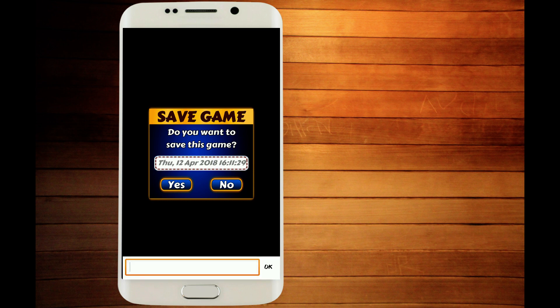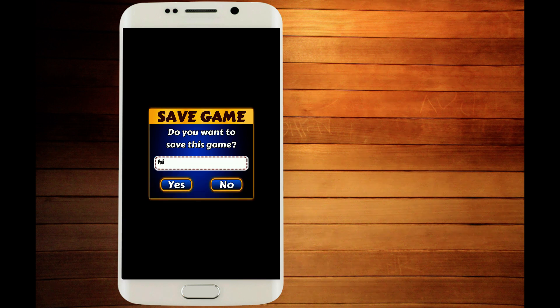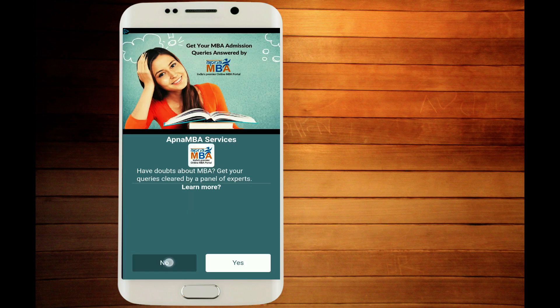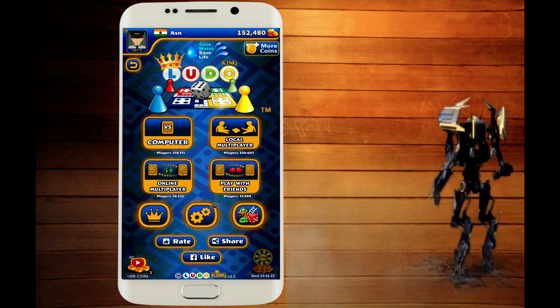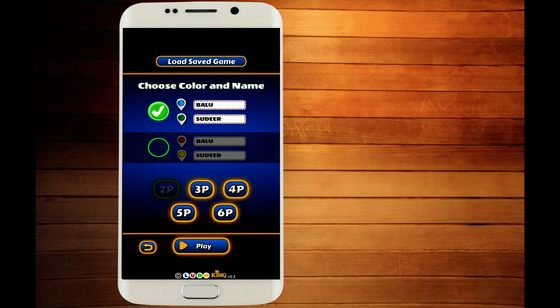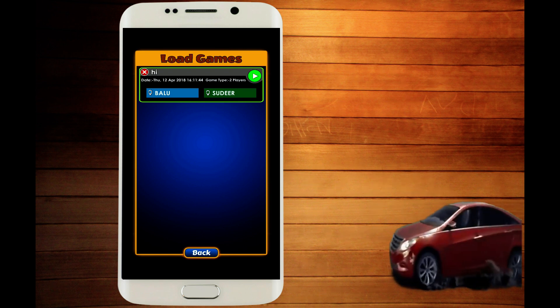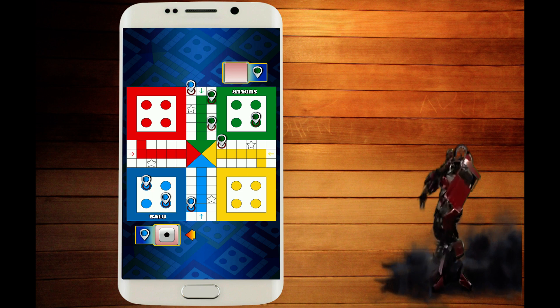I will show you a local player game. When you click on the red mark, you will automatically delete the game. Click on the green button, then click on the red mark and click on the green button to confirm.